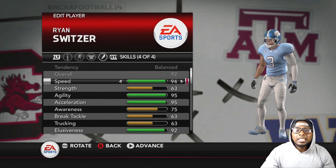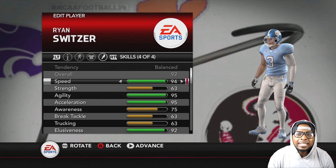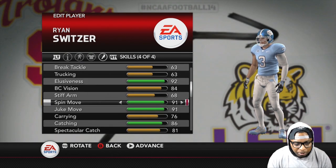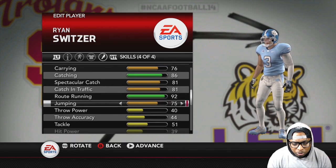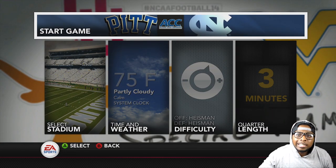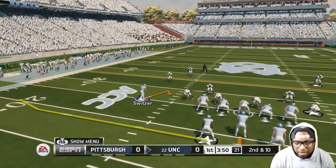If you want to know the rosters I'm using, click the video link in the description - it'll take you to a video on these rosters and tell you how to download them for both consoles. As I'm often doing these challenges, I will modify the player a little bit. I haven't touched his speed. I moved his elusiveness up to 92, spin moves to 91, juke to 91, catching to 86, and route running to 92. We're taking on Pitt because he had more catches against them. This is Heisman difficulty, four-minute quarter challenge - we gotta get 20 catches, an average of five per quarter. I'll be player locked the entire challenge.